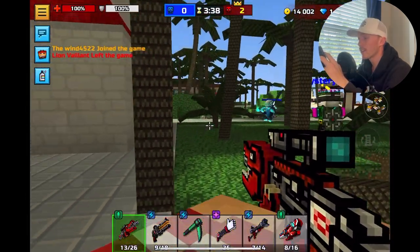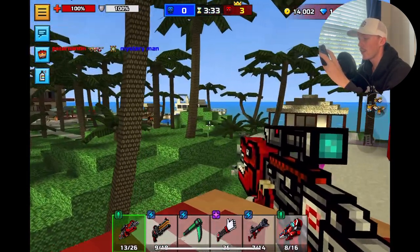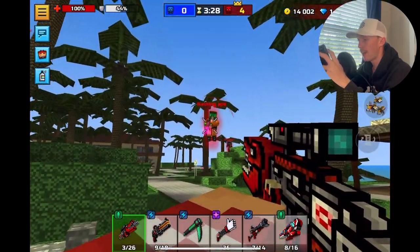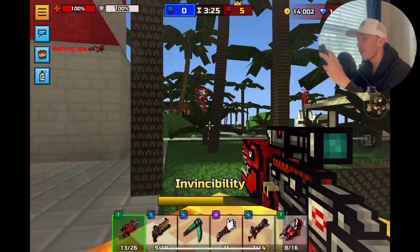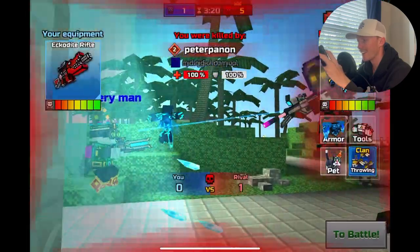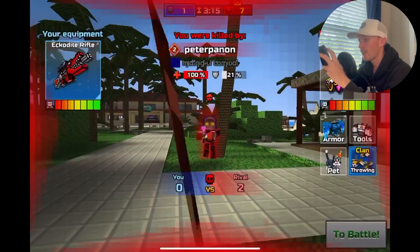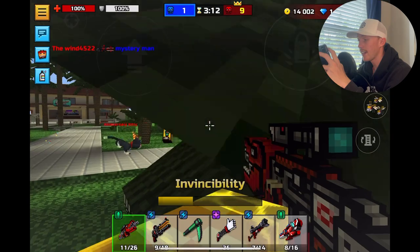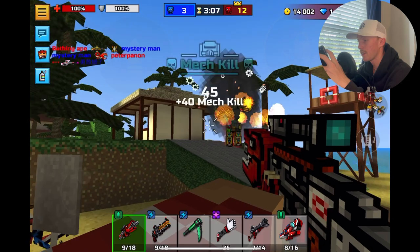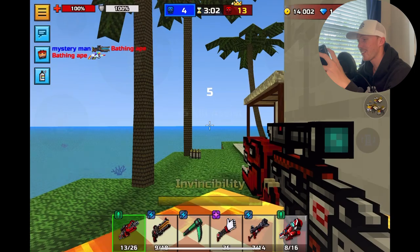If you want to see more Pixel Gun reviews just like this, make sure to hit the subscribe button and turn on notifications so you don't miss a video. I have this thing where I can't hit shots with automatic weapons without aim assist on and I have no idea why — it's miserable. Anyway, this first weapon is called the Echo Dot Rifle. It has a slower fire rate but that means it has pretty decent damage, so it's good for spamming-ish. If you don't have any other three-cat weapon like Viking, this might be a good substitute.